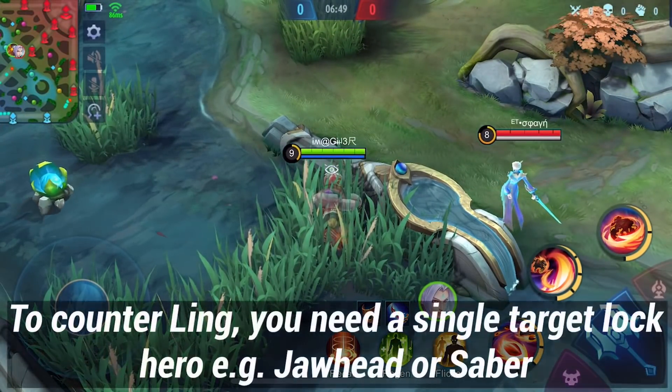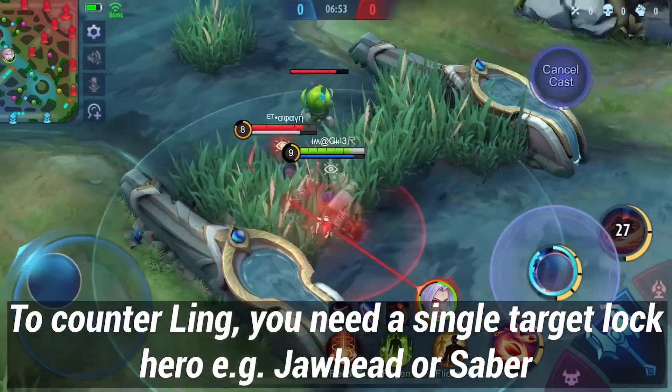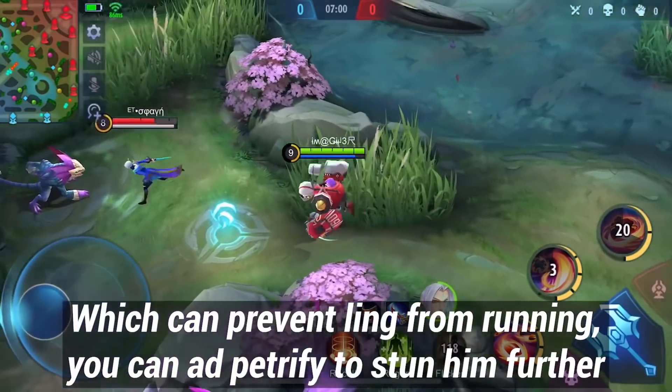To counter Ling, you need a single-target lock-on hero, for example Jawhead or Saber, which can prevent Ling from running. You can also add Petrify to stun him further.